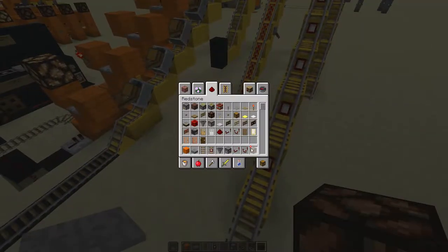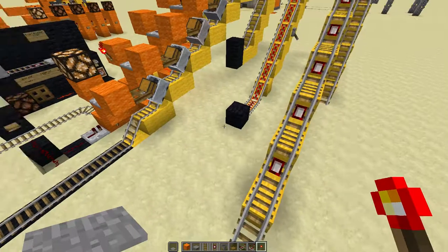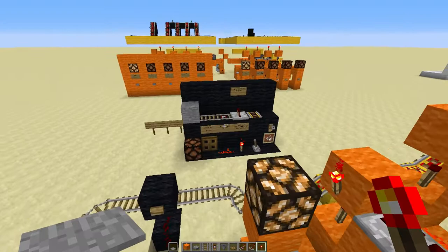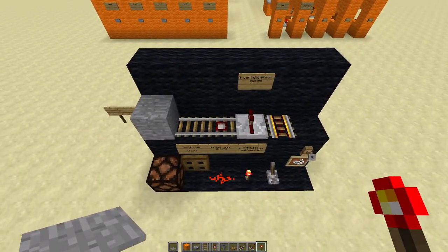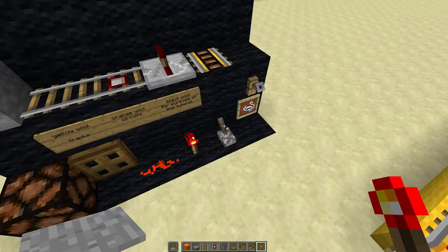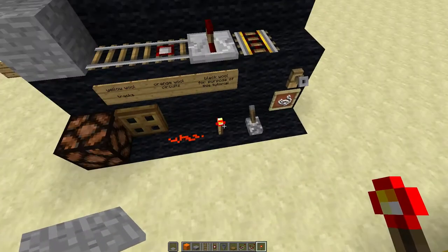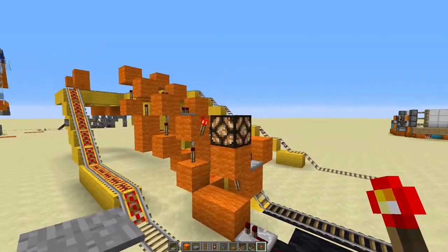As usual, the orange blocks will be our circuitry, and yellow blocks will be our track sections. Make sure you've got your trap doors. Here are the items you'll need: a block of your choice, regular rails, detector rails, repeaters, powered rails, trip wire, string for the trip wire, levers, a redstone torch, redstone dust, a trap door, and one redstone lamp.